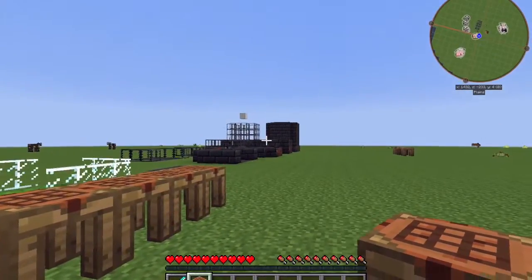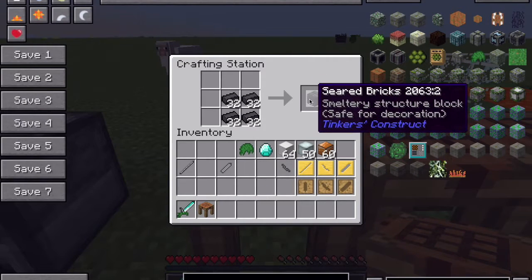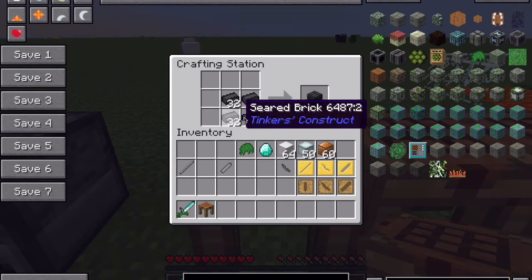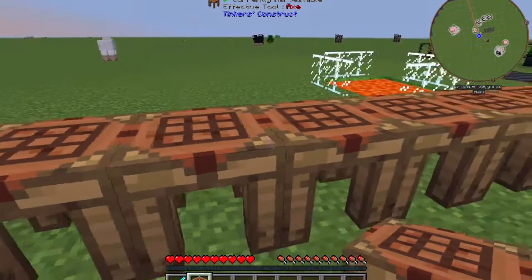For the furnace, you'll need quite a lot of seared bricks. These are formed in a four-block of seared bricks here, just to make one seared brick block. So you'll need quite a lot of them.